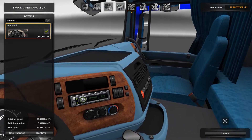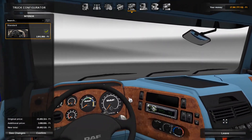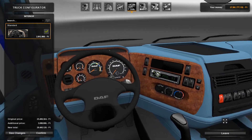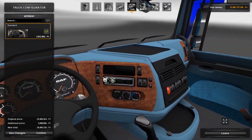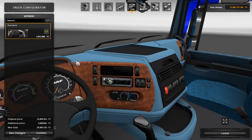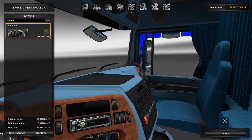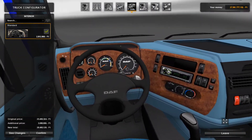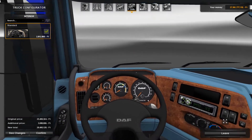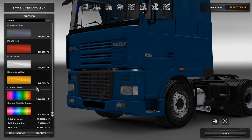I really don't like this interior. You've got that light blue and then that plastic-looking wood — it's just absolutely horrible. It sort of shows the truck's age I suppose, but it would just put me off driving this truck in the game. The detail is really good but the colour scheme is awful.